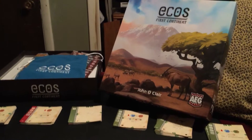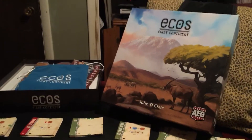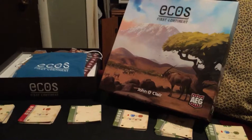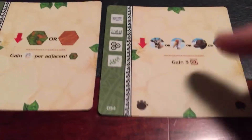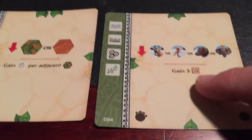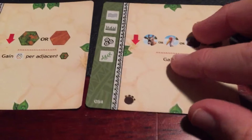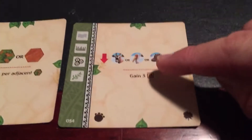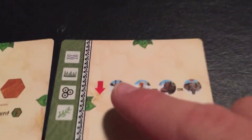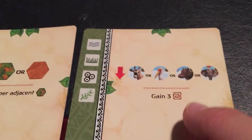Welcome back to Eco's The First Continent, covering the strategies involved with each of these footprints. For this video, the footprint we're going to be going over is the Elephant Footprint. This one is really cool because it gives you three victory points every time it's played, and then it gives you an option of placing one of four animals down. If you're gaining cards from the deck with Antelopes, Storks, or even Elephants, those would definitely be good strategies.